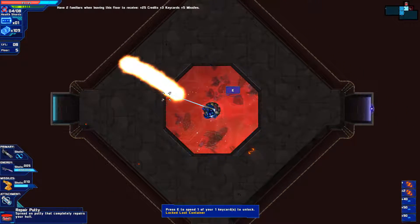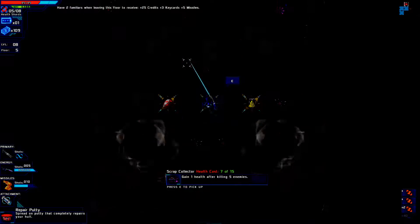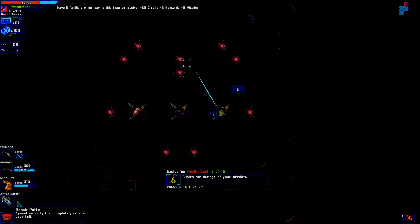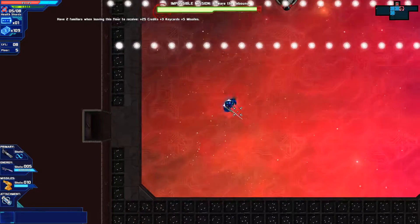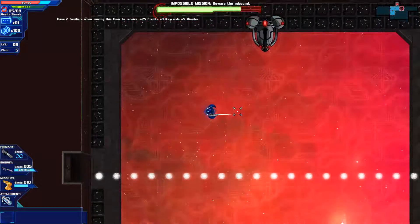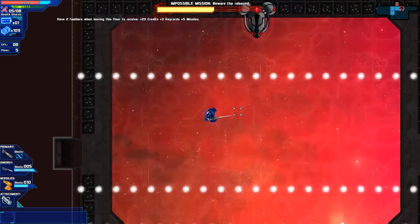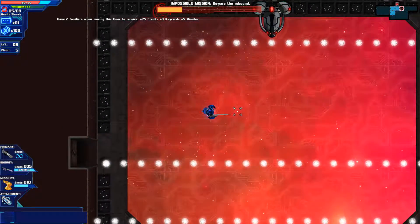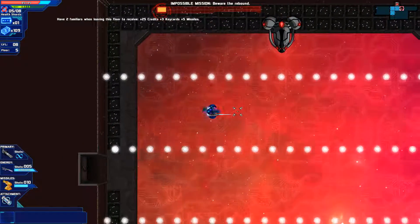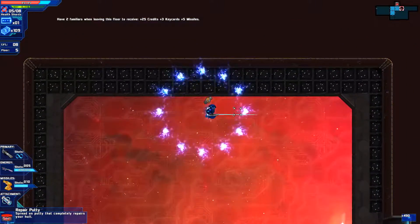That's a lot of health shards. Blocked — nah, I'm not gonna risk it. It's not worth it. If I triple the damage of all my weapons though, that'll be useful. Oh, this is one of those rooms — beware the rebound. I engage slow walk basically, so I can at least dodge these a lot easier. If I only engaged slow walk a little bit faster, I would have been able to perfect it.